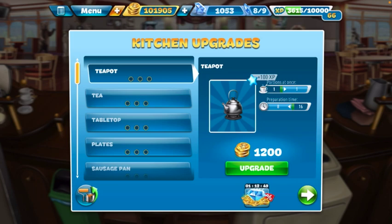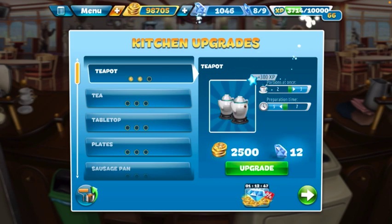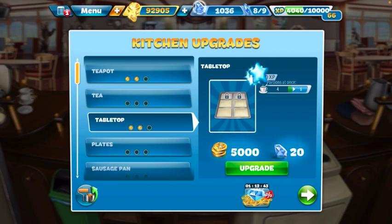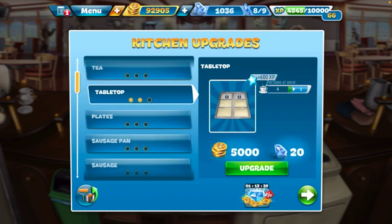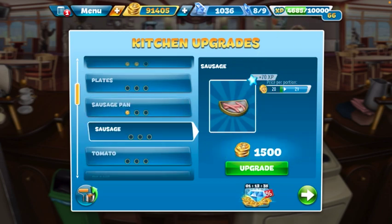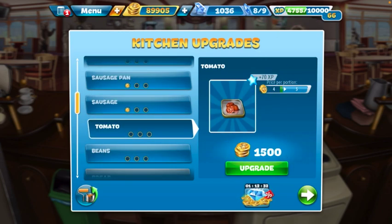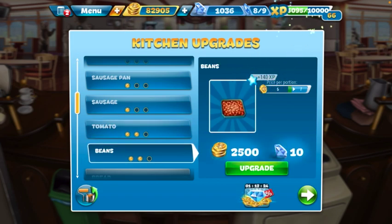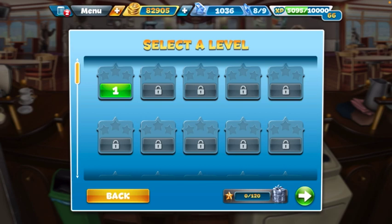The first thing we're going to do is upgrade the teapot to level two because we have the money. We're going to skip the tea for now, tabletop to level two, we're going to skip the plates, we're going to do the sausage pan level one, sausage level one, tomato we'll go to level two, and the beans will also go to level two.